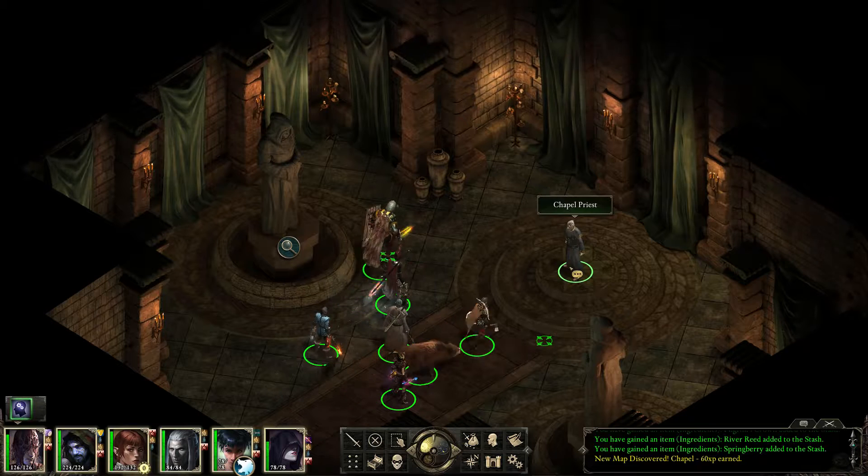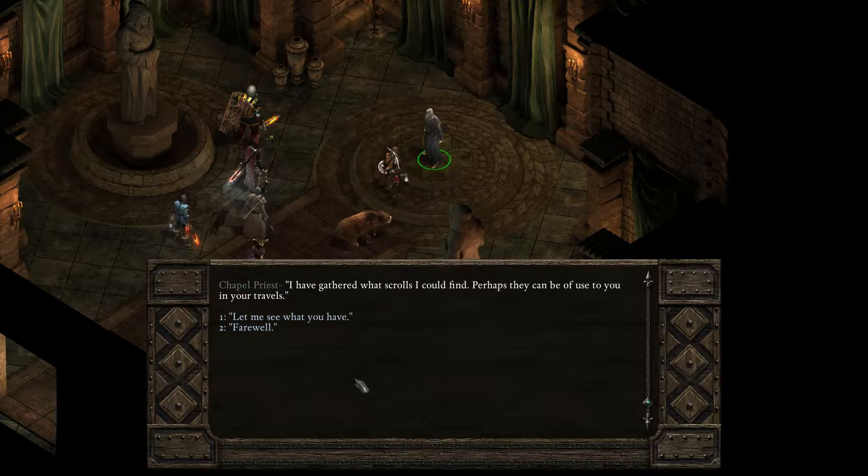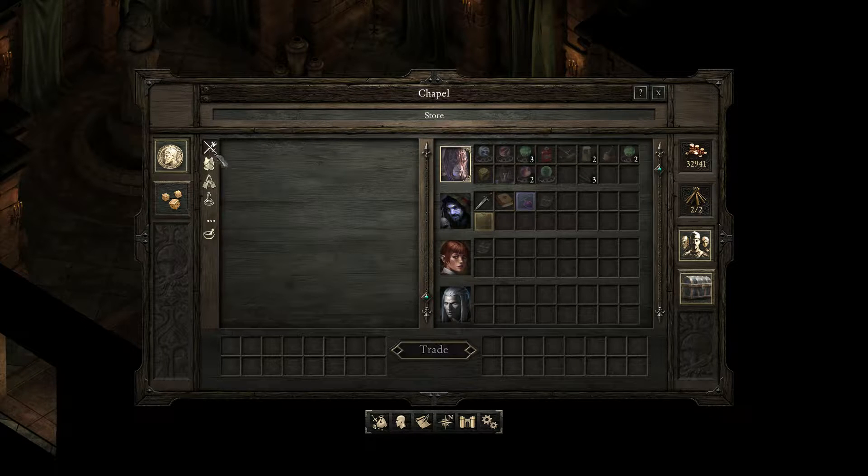Priest. Welcome. Greetings, my lord. I thank you for restoring our chapel to its former glory. I'm certain the gods look favorably upon us. I gathered what scrolls I could find — perhaps they can be of use to you in your travels. Let me see what you have. Quite some scrolls, not many though, but at least some.